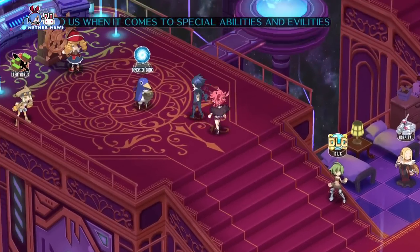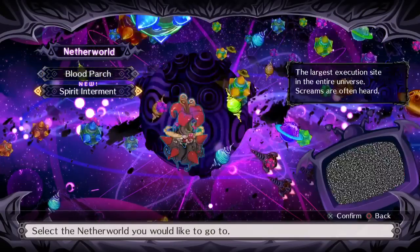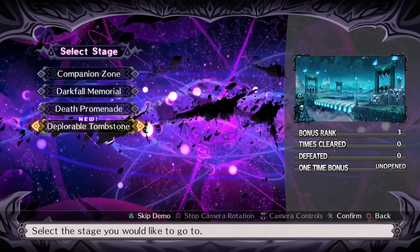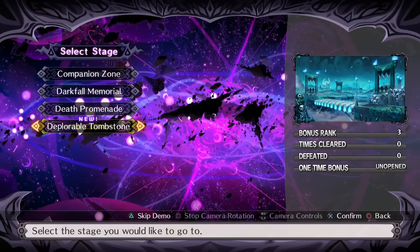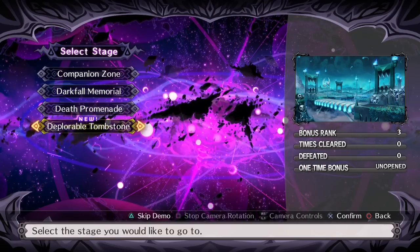Let's move on and head on to the next level, finally. I hope bringing everyone to level 8 was appropriate and I don't make this a complete easy run, but given that some characters were dying very fast, I thought it'd be appropriate. Let's do 2-4, Deplorable Tombstone.